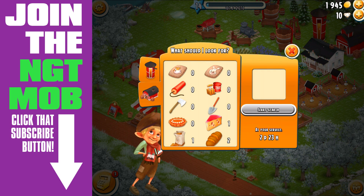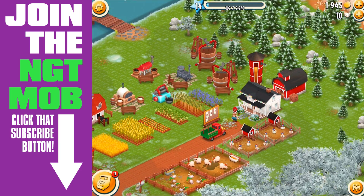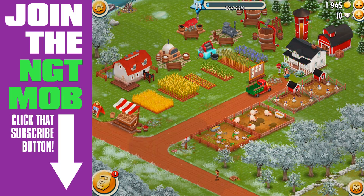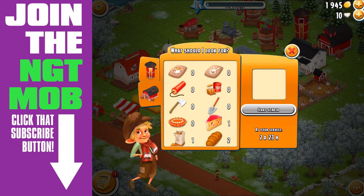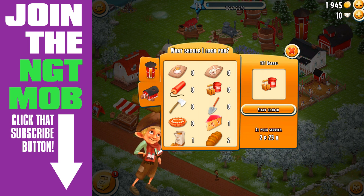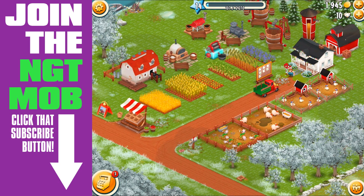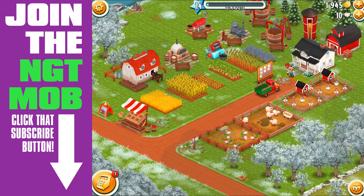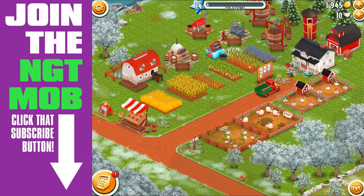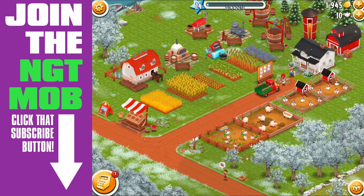We can have him look for TNT first. What I did when I first started my farm was use him to clear out all my land - axes, saws, shovels, and dynamite. He starts to search and it says 'at your service, two days 23 hours.' You want to use him every time and always make sure you have enough gold to pay for the maximum amount of items he brings back, because it'll be way cheaper than buying from the roadside shop.